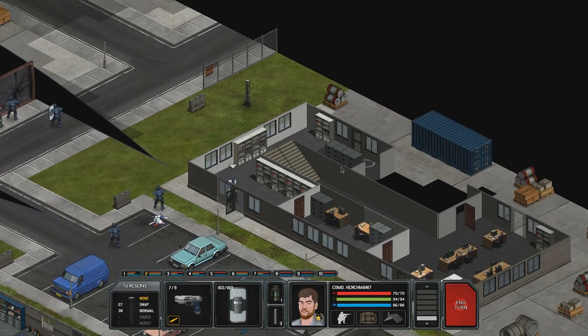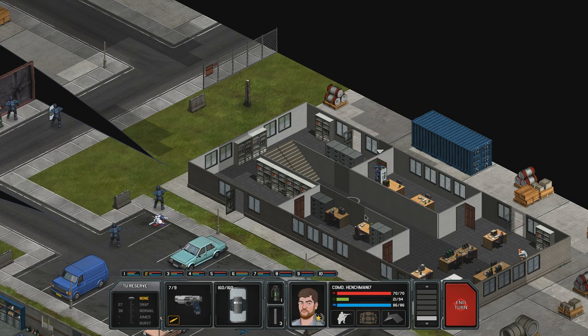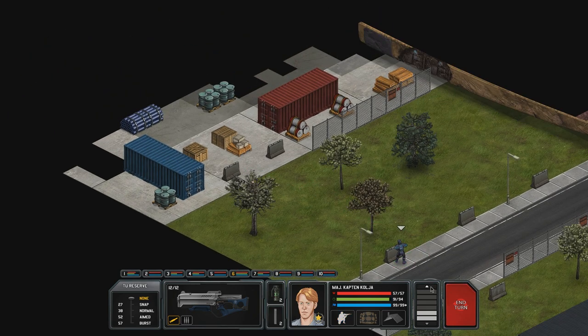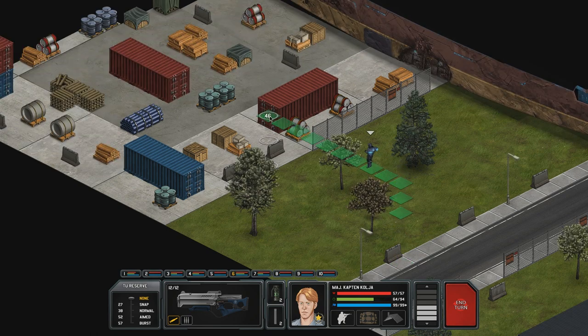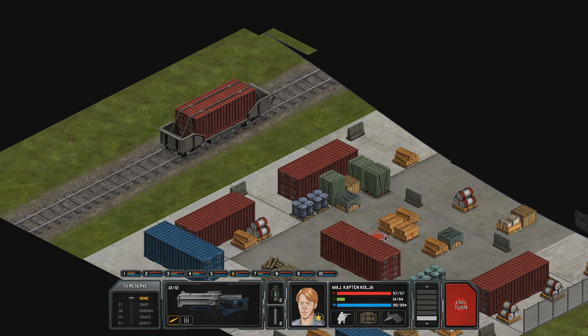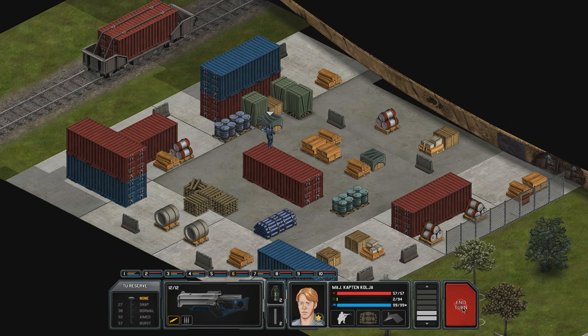All right, she is there. Commander Henchman is over here checking out this place. Considering that all the civilians are still alive and we don't hear any shots going off, I'm pretty sure this place is clean. Captain Collier is checking out this side — why don't you just fly? It would be a lot easier to check things out, because there are a few places over here where they can hide. I think that's it for the turn.